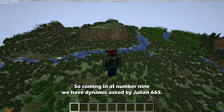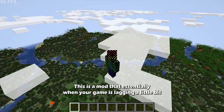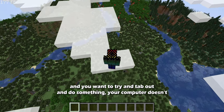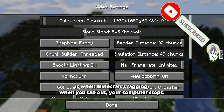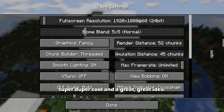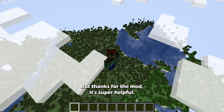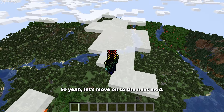Coming in at number 9, we have Dynamic FPS by Julian665. This mod essentially reduces resource usage when you tab out of a lagging Minecraft instance — your computer stops lagging because Minecraft uses less resources in the background. It's a great idea and sad that Minecraft itself doesn't have it. It's super helpful, though a bit hard to demonstrate in a video.